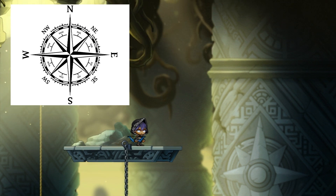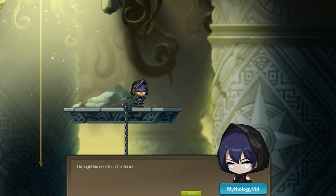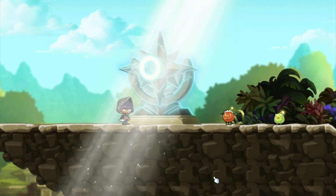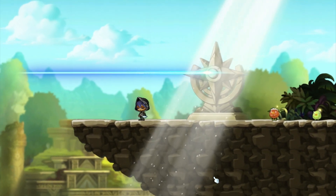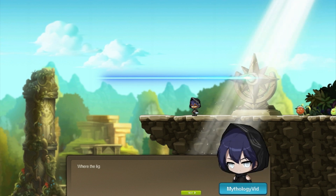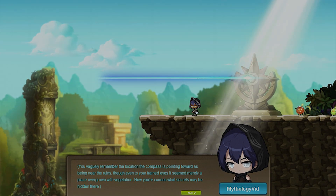A compass rose would make more sense story-wise — the class is called Pathfinder, and her story arc revolves around growing as a person, overcoming her curse, and finding her place in the world. Another compass appears later near the Karupa village to point Pathfinder to a clue about undoing her curse. The compass theme also appears in her skills; for example, one is called Cardinal Deluge, and cardinal directions are literally north, east, south, west.